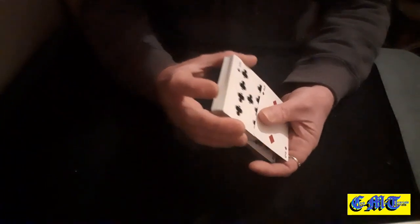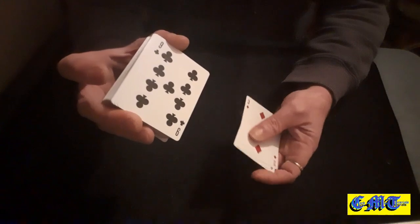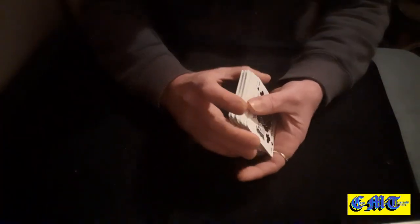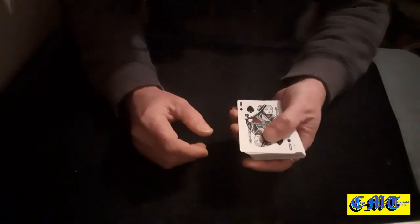Once you've got it to the top, I'm going to make this really fair and shuffle the packet facing up. Again, you're just milking off your card behind — it's basically a bottom retention shuffle. Once you've finished shuffling, you know where the card is. Look at this — my little lady has come right to the top of the packet after all of that shuffling!